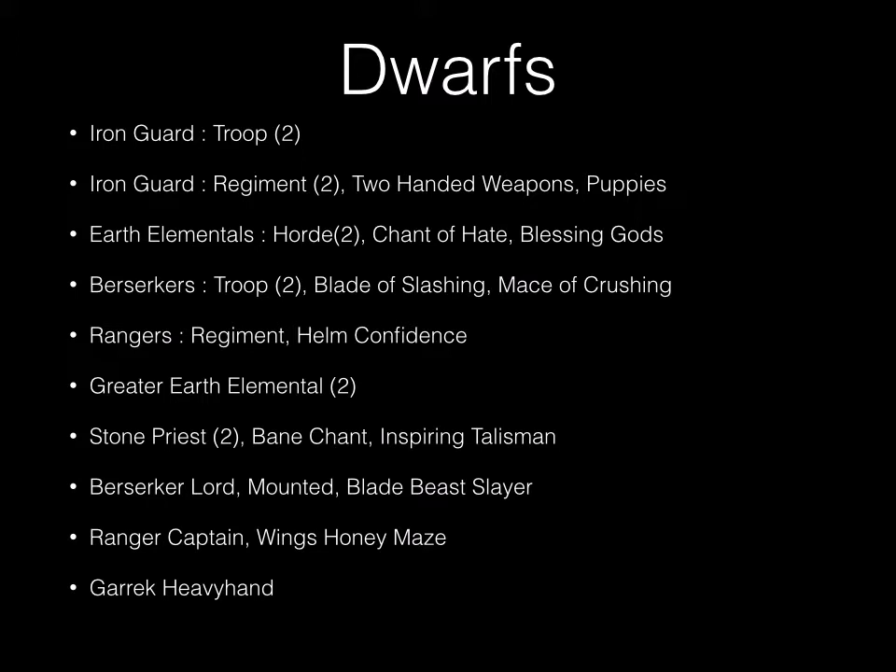I also have two greater earth elementals, two stone priests — both with the bane chain upgrade, and one with the inspiring talisman — just to help out with a little more inspiring for everybody else. Then there's one berserker lord mounted with a blade of beast slayer, one ranger captain with wings of the honey maze, and the first time I've ever taken a living legend: I took Garrick Heavy Hand. I had a couple points to kill and needed an inspire to walk around with my dwarves. He's a really defensive foot-slogger, and I think he's a better buy than the king on foot.